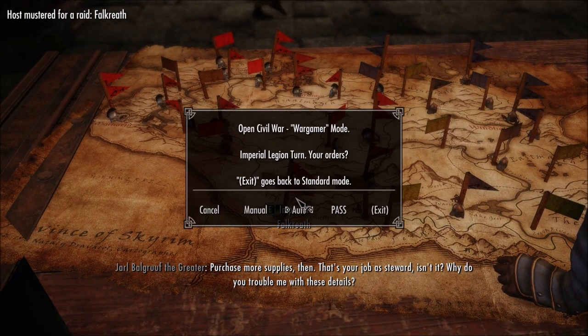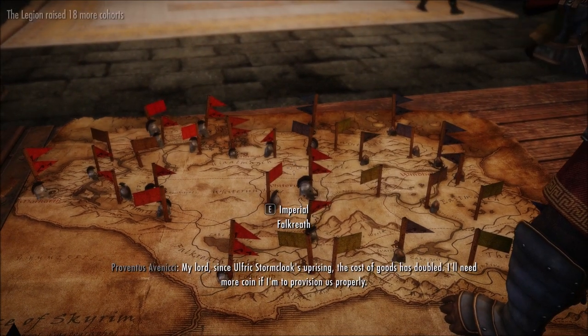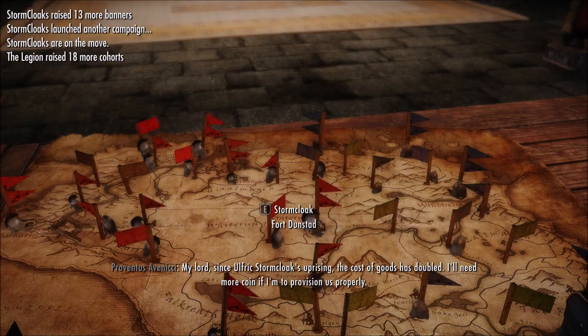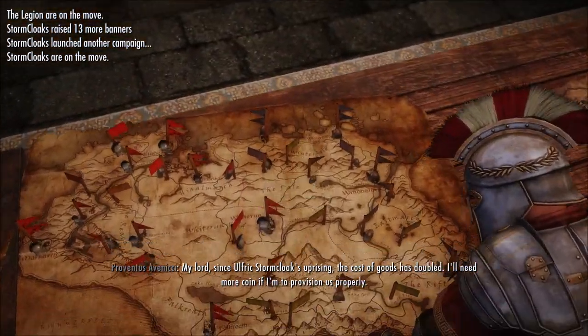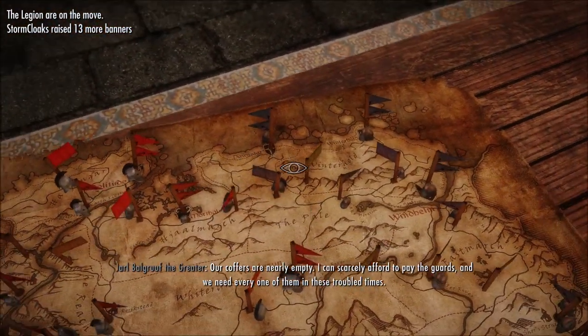Click on the flag and pass. If you pass with your troops you'll see your helmets will get bigger. Since the Stormcloaks uprising the cost of goods has doubled - I'll need more. Apparently the Stormcloaks did nothing last turn, so we're going to take Dawnstar easily.